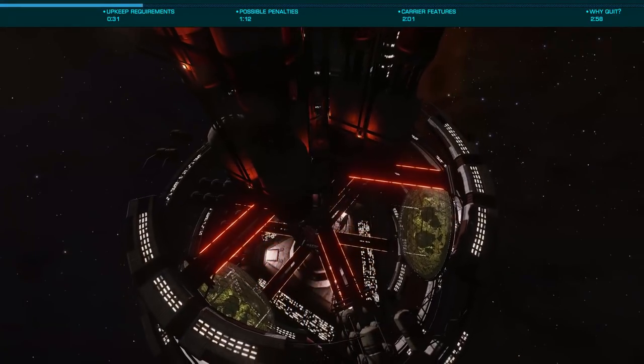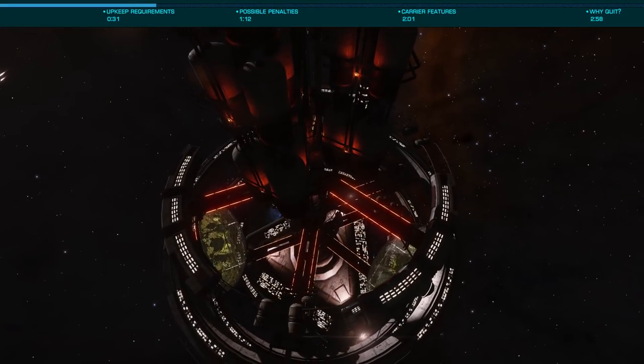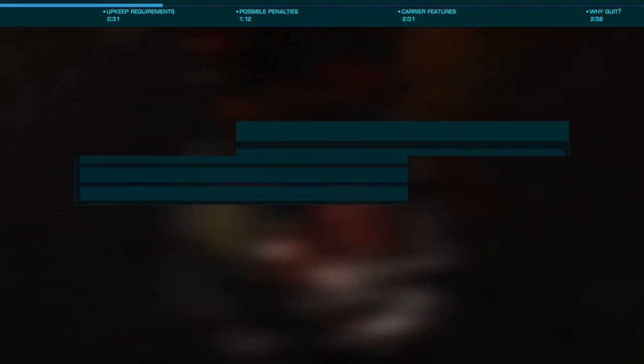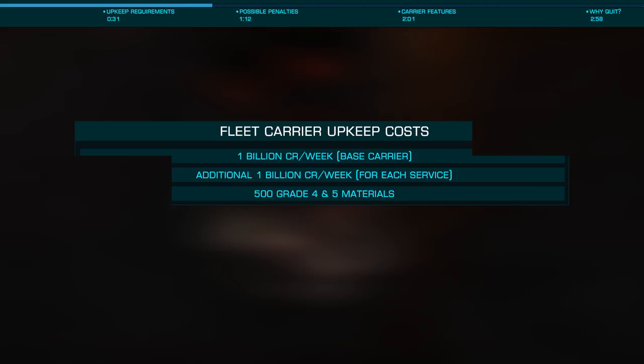What you don't yet know are all the little issues, primarily that they will require daily upkeep, without which they will be scrapped. These will cost you an additional 1 billion credits per week, and that's just for a base level carrier. If you want any additional services, such as outfitting or a shipyard, or to enable the ability to transport your ships, that's an additional 1 billion credits, again per week.